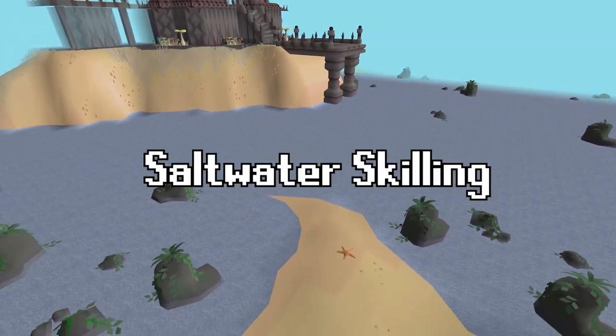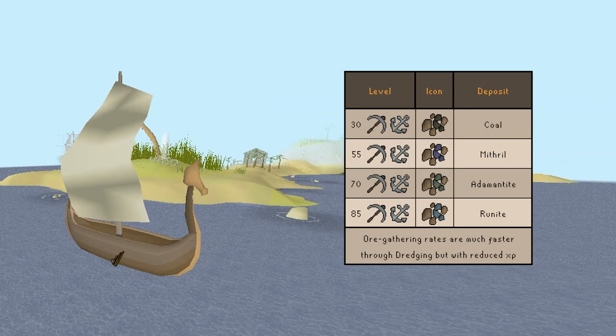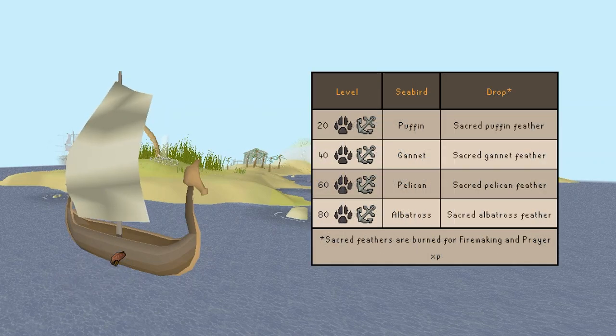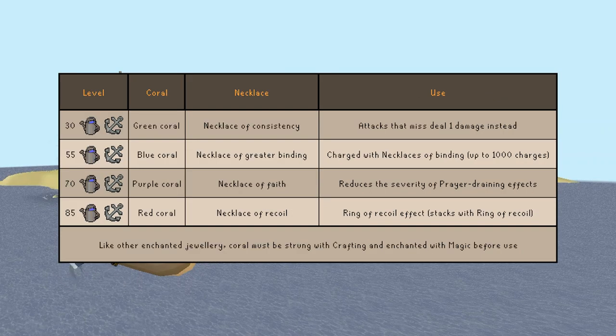Under the saltwater skilling umbrella, we have offshore fishing, which grants access to unique fish with additional effects when eaten; dredging, a method of mining for bulk ores at lower XP rates; seabird hunting, essentially harpooning seabirds for sacred feathers, which grant firemaking and prayer XP when burned; and coral farming, a new farming activity that grants access to new coral jewelry to add to your usual enchanted jewelry collection.